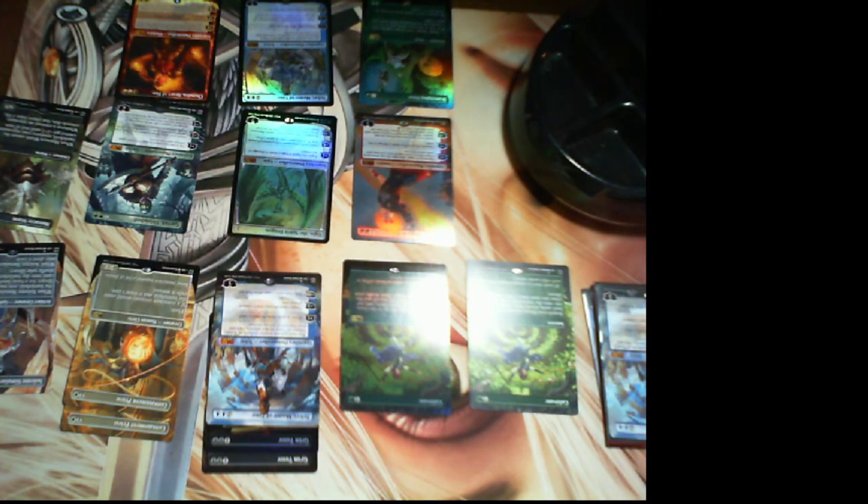How much is Ugin the Spirit Dragon in foil? Let me check — the regular foil Ugin, show me. They're all so different that different people are just going to prefer different ones. $40 — it's like as cheap as it gets for a foil Ugin. So if you're looking for value, the set has it.